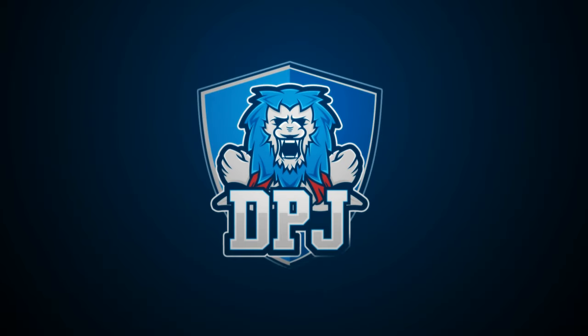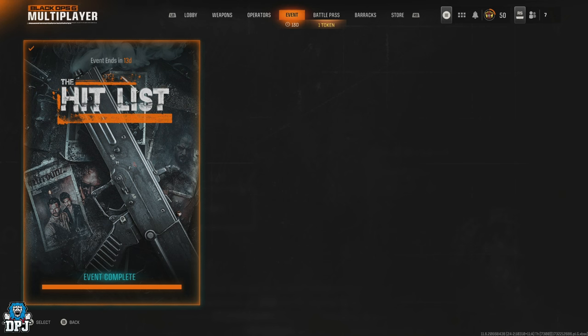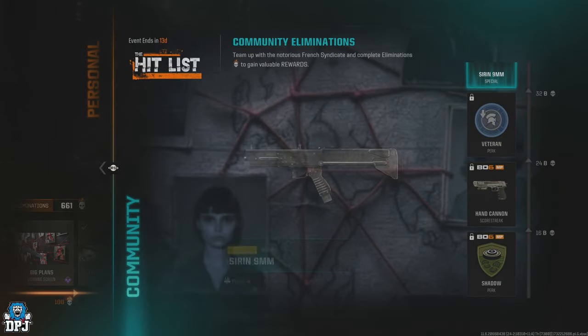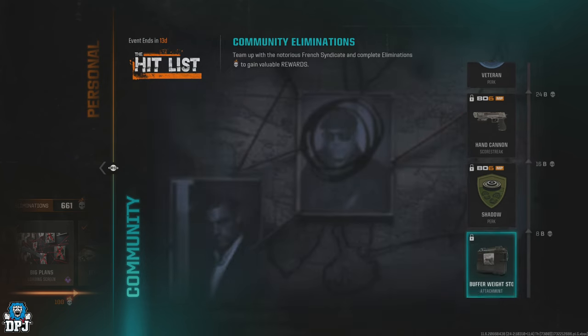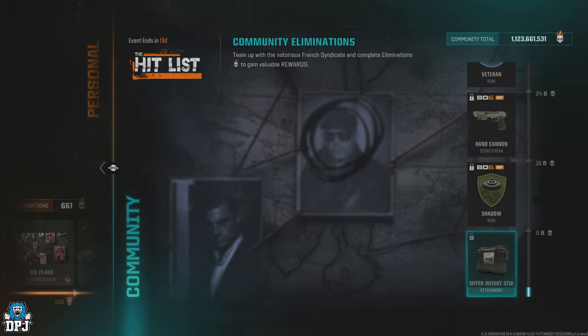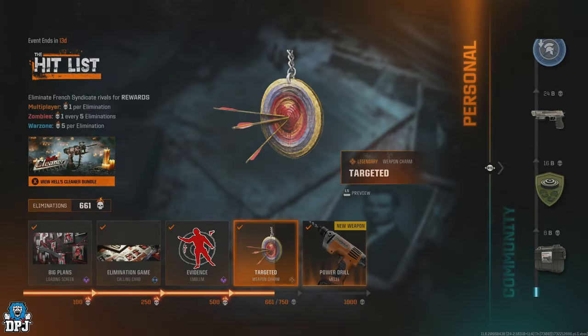The Hit List is a brand new event in Black Ops 6 which rewards you some unique items, mainly in regards to your own progression: a loading screen, a calling card, an emblem, a weapon charm, and a melee weapon called the Power Drill which is quite fun to use.